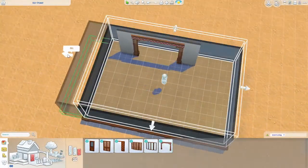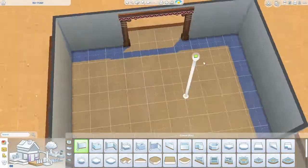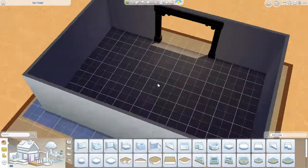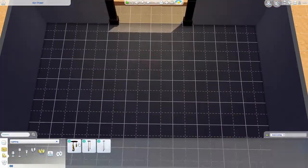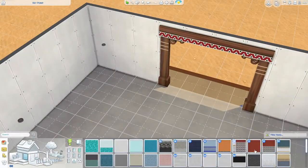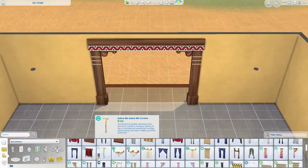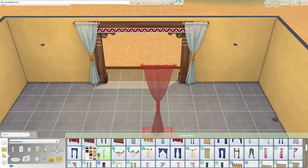Greetings fellow detectives! Wizard Kitten here bringing you a new build in my series Building Nancy Drew in The Sims 4. Today I am bringing you a recreation of the Dread Isle Eco Tourism Resort in Nancy Drew Ransom of the Seven Ships.